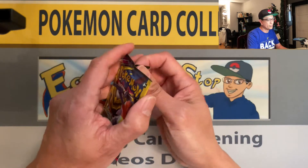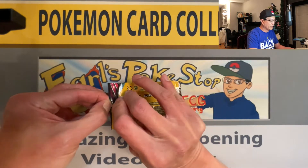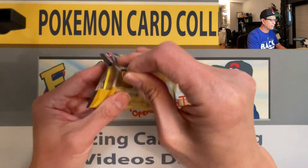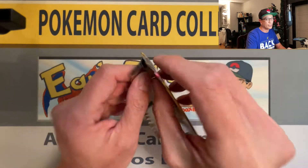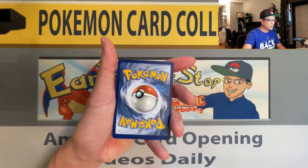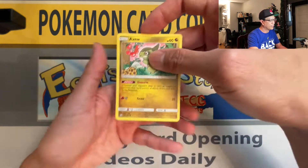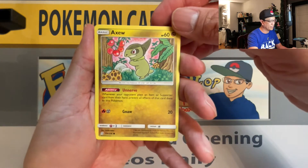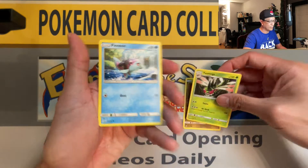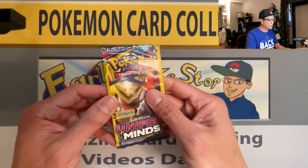You are not guaranteed any rares, holo rares, or reverse holos in any of these packs — just be aware. But these are still fun to open because for a dollar you can actually pull an awesome card. We got an Azumarill, Mega, and a Finneon — how about that for one dollar!